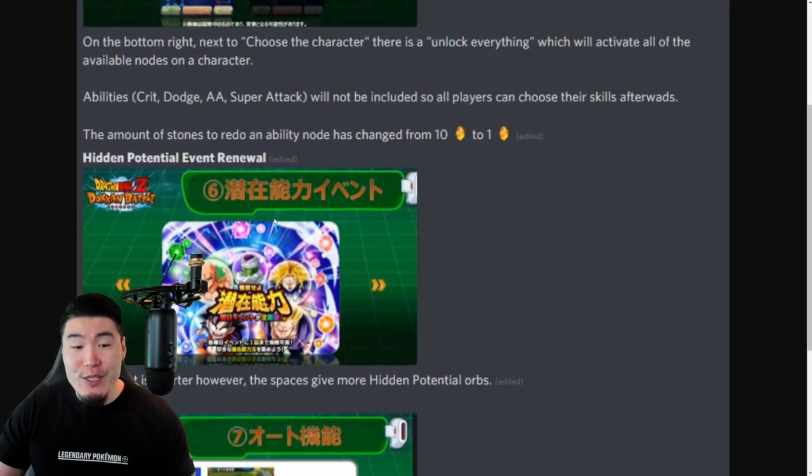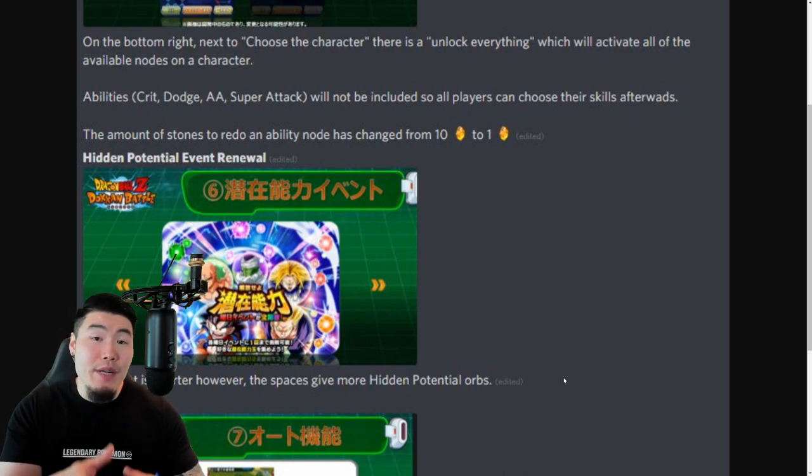We're also getting a Hidden Potential Event Renewal. This event is shorter; however, the spaces give more Hidden Potential orbs. I can't really say if it's going to give more orbs overall or the same number on a shorter stage, but like a lot of other features in this update it's definitely going to save us time, which is always a good thing.